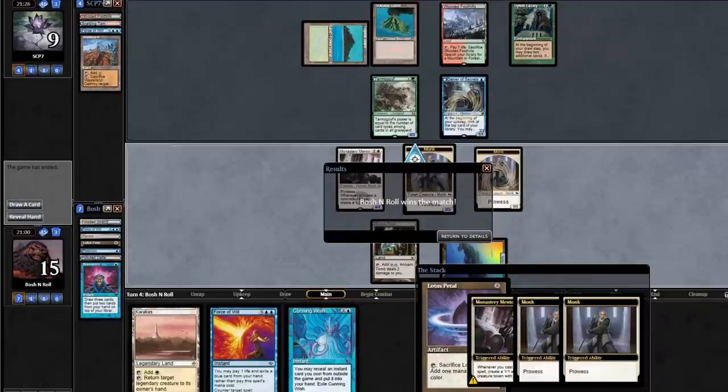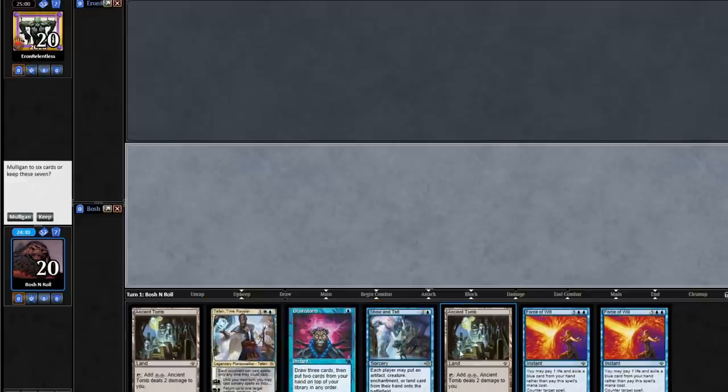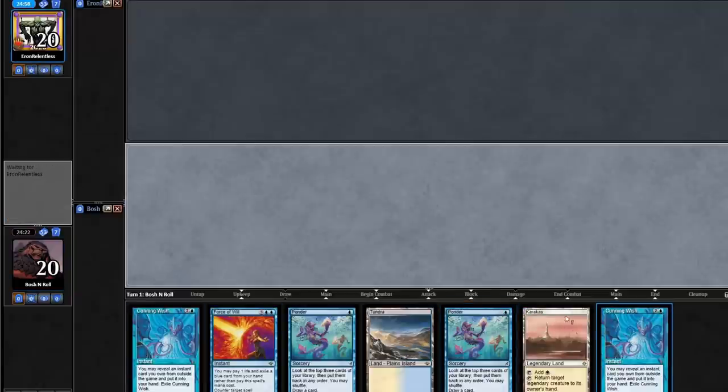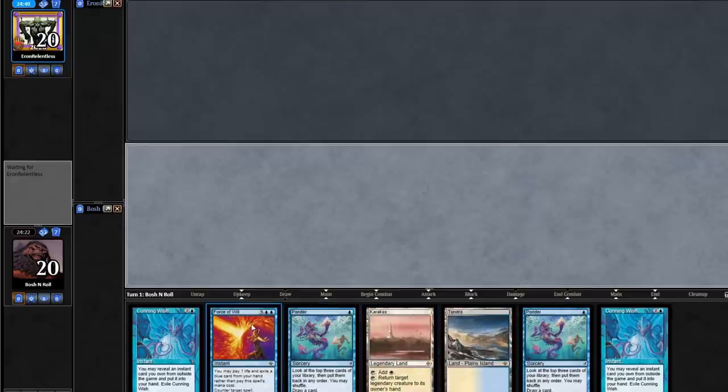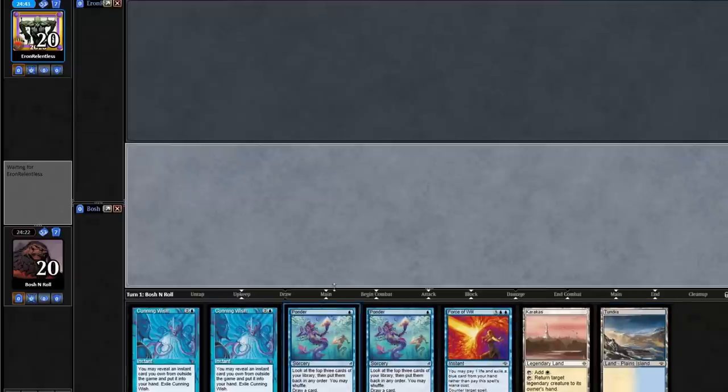On to the final round. On the play in the final round — the positive record is locked, now we're playing for the 4-1. I'm playing against Aaron Relentless, who is known for playing Death and Taxes. This hand is not going to do it in that matchup. This one's much closer to somewhere I want to be. I don't like that I don't have any basic lands against the Wasteland Port deck, but I think this is good. I'm going to keep it and send probably the redundant Cunning Wish to the bottom.